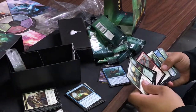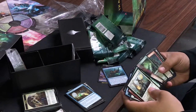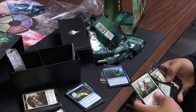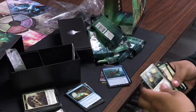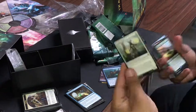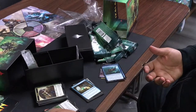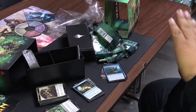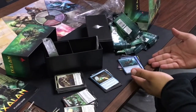Remember the card that makes dinosaurs cost one less? So with Arcane Adaptation, everything is a dinosaur — therefore all your creatures cost one less. You also turn all the humans that get benefits from dinosaurs into dinosaurs themselves. You can start playing a ton of creatures cheaply. And if you have the card that gives dinosaurs haste plus this card...